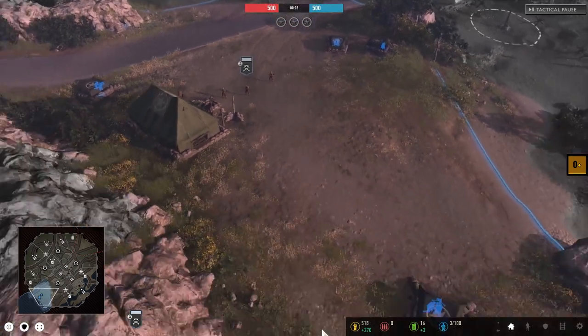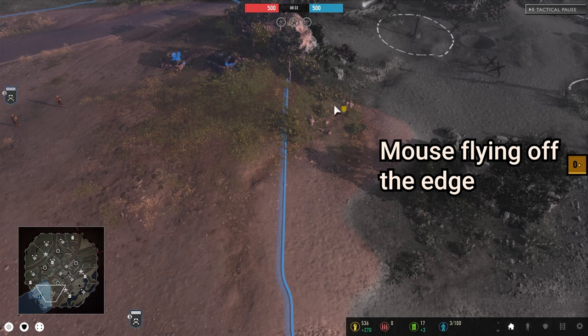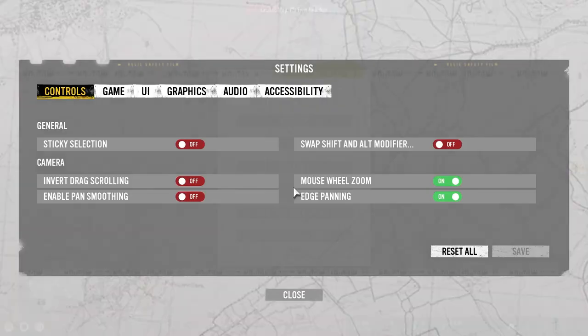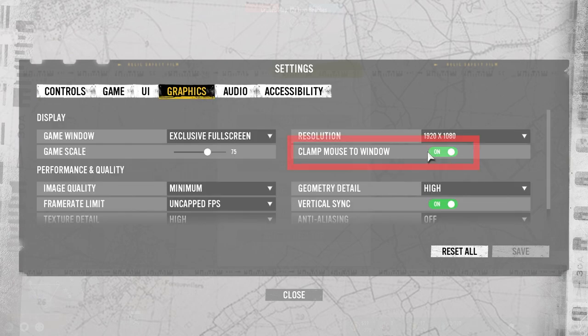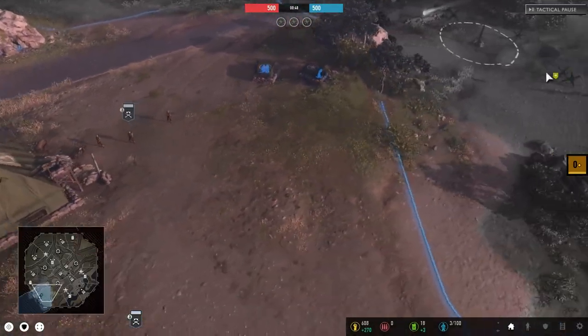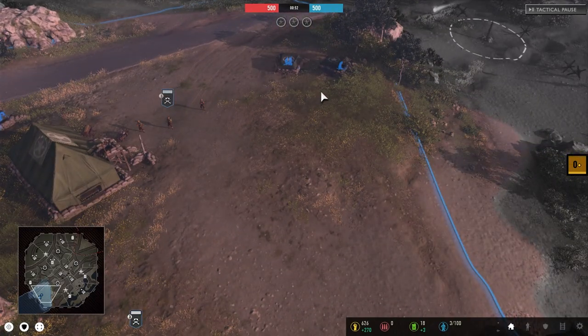If you have a multi-monitor setup, you'll want to enable clamp mouse to window, otherwise your mouse can fly off the side of the screen into the next window while playing, which is very irritating. However, in the settings panel it shows as already turned on when it's definitely not the case. What you need to do is turn it off, hit save, then turn it back on and hit save again — now it should be working. Note that in the early build I had to redo this every time I launched the game, so you may have to as well.